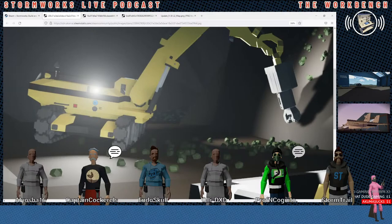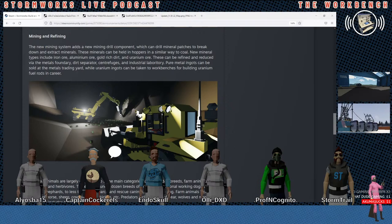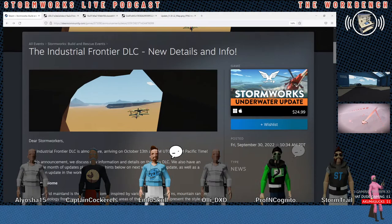It reminds me — they mentioned aluminum. They said aluminum, iron, uranium, gold. Gold and dirt. Gold-rich dirt. And they're also updating the coal so it will operate the same way. Do we get gold panning mines? That'd be cool. I read gold-rich dirt and I got excited for a second — I was hoping that would be part of farming, but now it's gold-rich dirt.